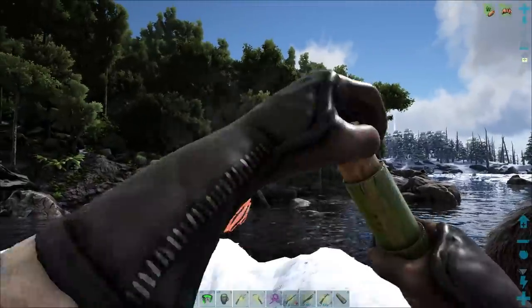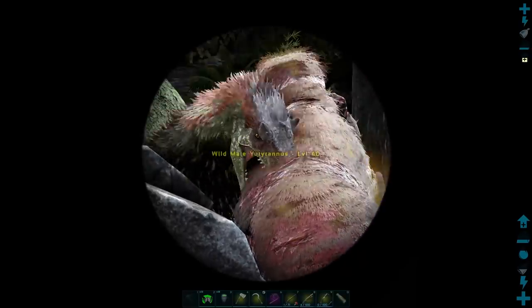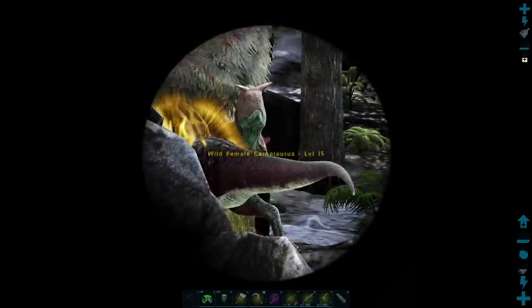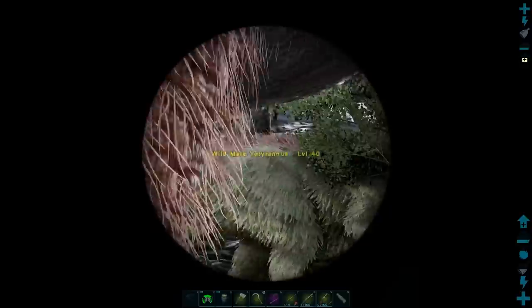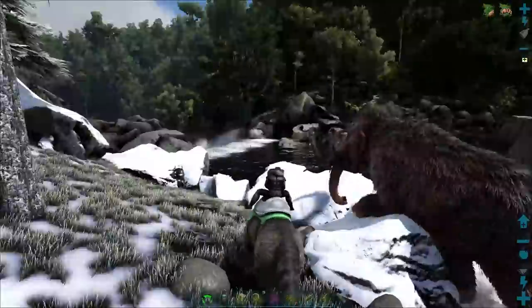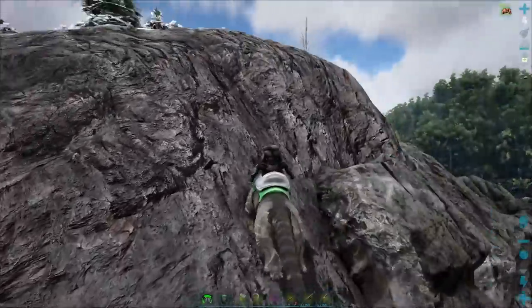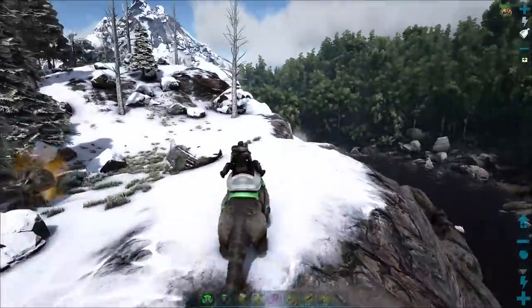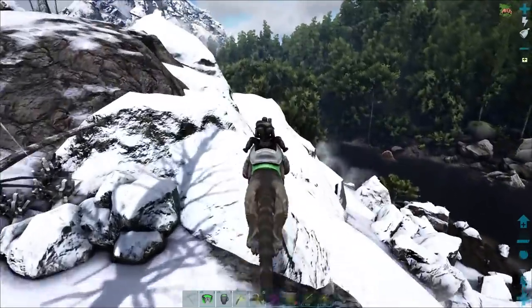Over there across the way you can see a Mammoth fighting a Yutyrannus - there's a Mammoth being eaten by a Yutyrannus and his little buddies. They do suffer from the fear effects of a Yutyrannus, but it takes a couple of the Yutyrannus bellows before they will fully take off. Hello, Mr. Yutyrannus - we were just talking about you.